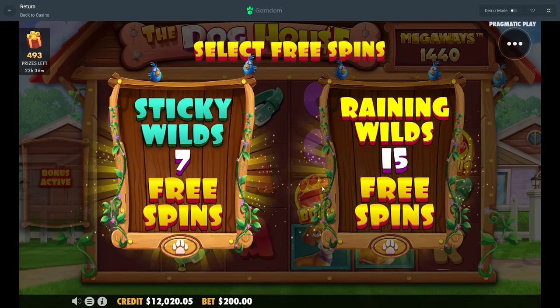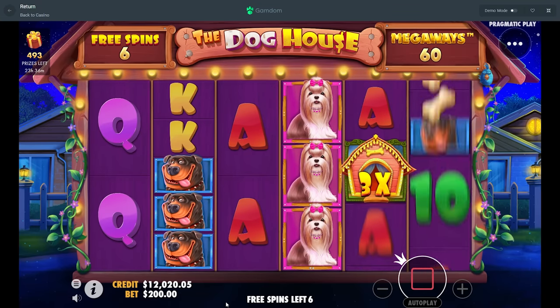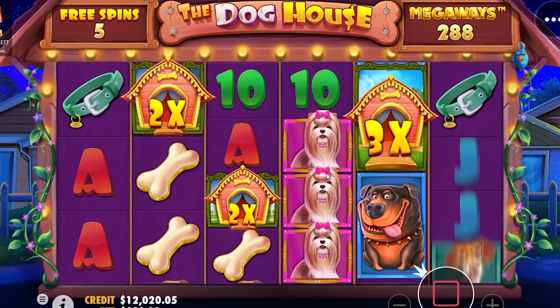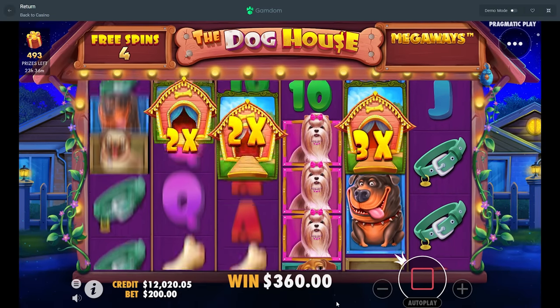Come on — if we see early multis on the back, like the first two spins, if we have wilds on the back we're feeling good. This one though — this is what we're staring at. If it drops in now it's over, if it drops in now it's over!